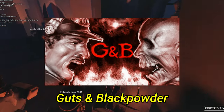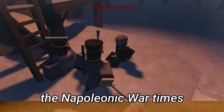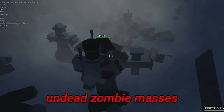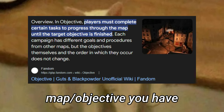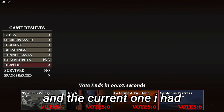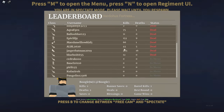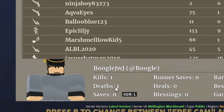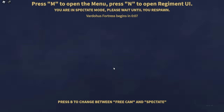Our next game is called Guts and Black Powder. To summarize, this game takes place during the Napoleonic War era, but the twist is you're against undead zombie masses. The way you achieve victory depends on the map and objective — the current map was Varduist Fortress. Long story short, we're trying to not die. It says I have one death but pretend it's zero for the sake of the video.